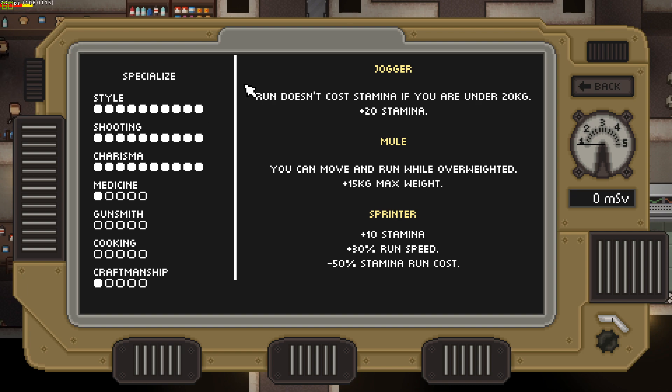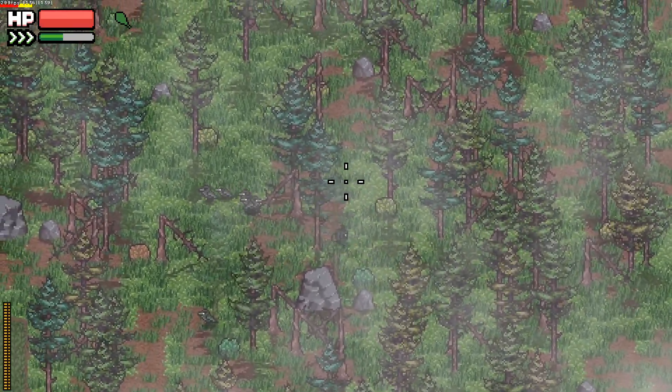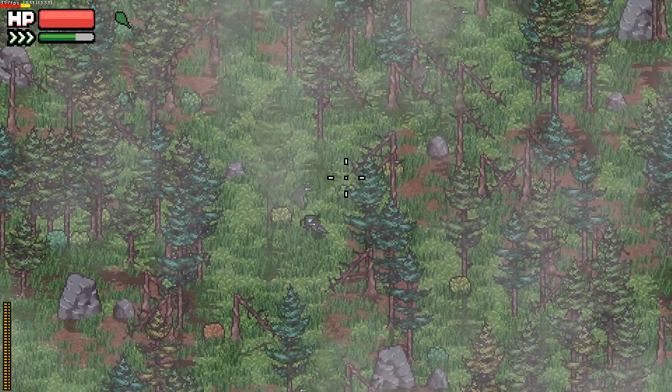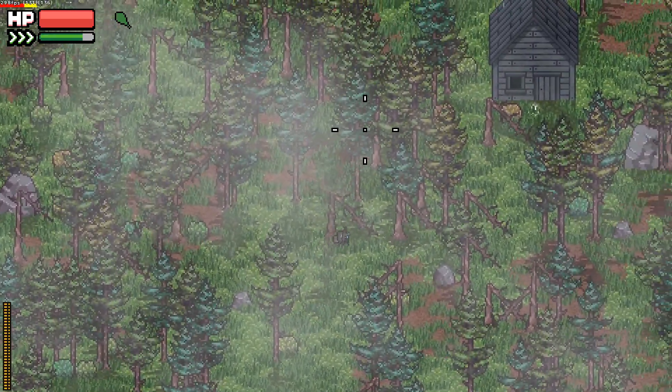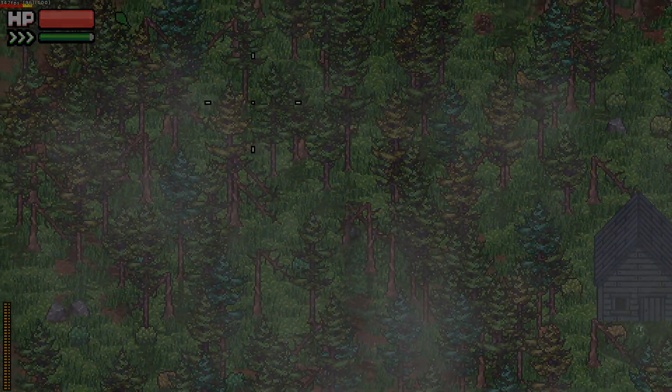Here are some examples. The fitness skill specializes into jogger, mule, and sprinter. Jogger provides a substantial increase in stamina, and you can run freely if you're under a certain threshold of weight carried. It's suitable for those who like action, because it allows you to move quickly around the map.